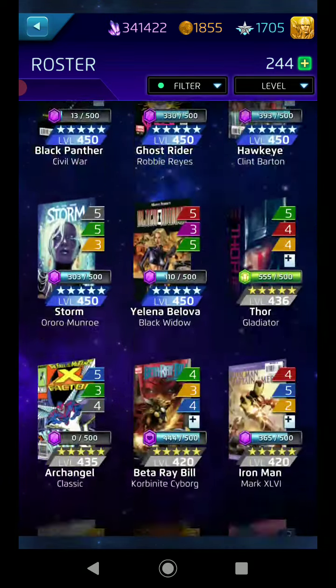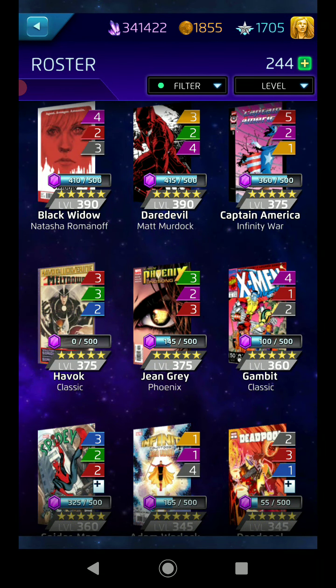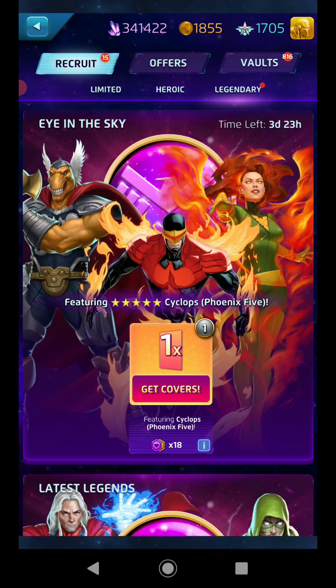I do need some Phoenix too, so I'll take that. She's down here somewhere — 3-2-3, that's okay but I need a lot more. That's only eight covers, I need at least five more. And of course Cyclops is bottom of the list — don't have him yet, he's brand new. If you got him, that's pretty lucky. He only had about a 1-in-250 chance from single pulls in that last store. Anyways, we're here for Eye in the Sky. I've got 1705 CP and a token.